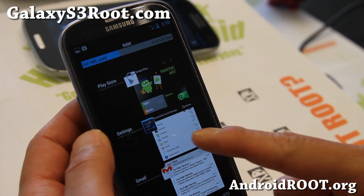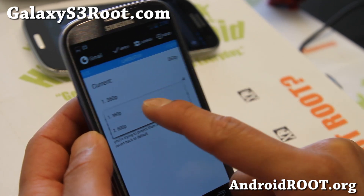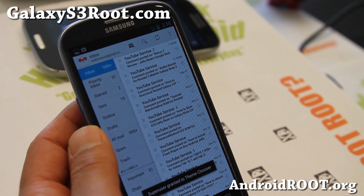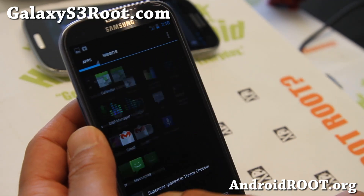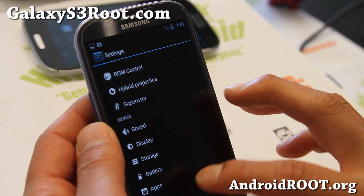But if you want to do the opposite and get tablet mode, click on any app, set the DPI a little bit lower and set 600p. Hit Apply and boom, you've got tablet mode. So Paranoid Android and AOKP all fused into one. Also, of course, CM10.1 for stability.